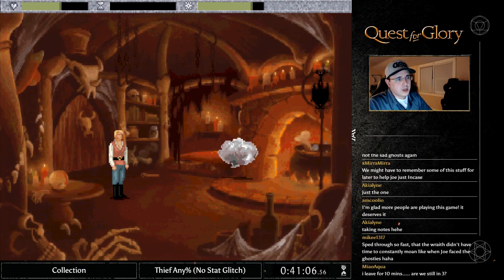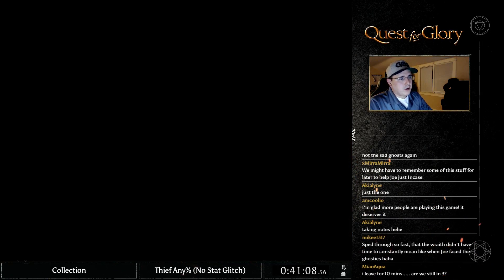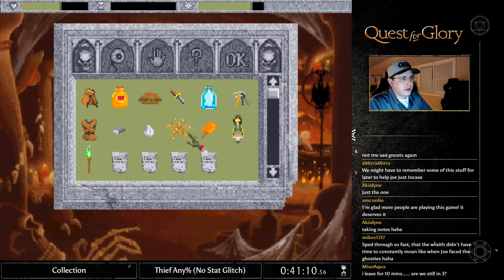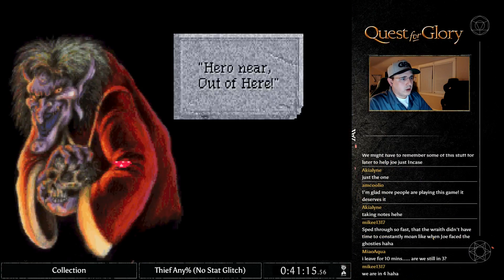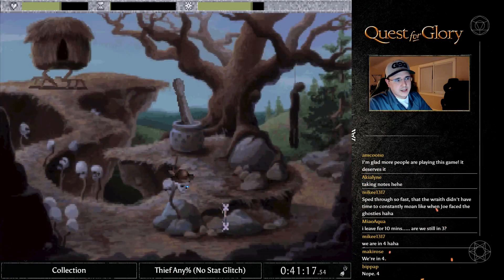We need to go in here one more time and get one more object from Baba Yaga. We got a good humor bar for a gnome we know nothing about. We're going to give her another piece of garlic, then get the Dark One ritual. Talking to her gets us out, and we are done with Baba Yaga. Let's go up to the castle now.